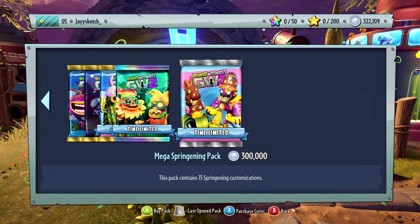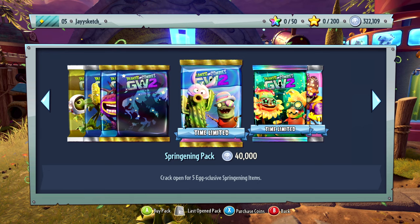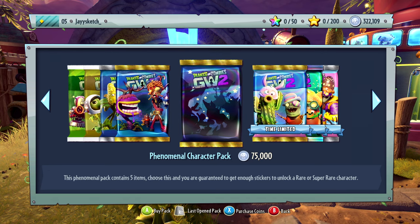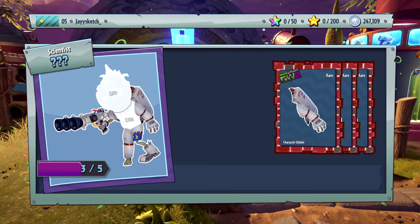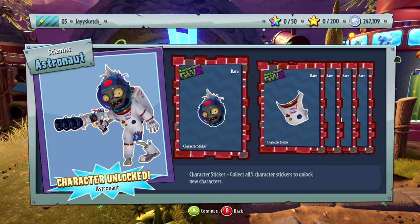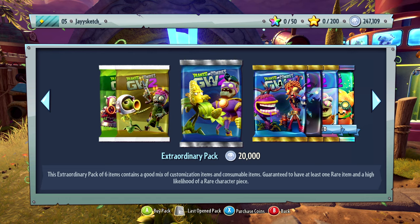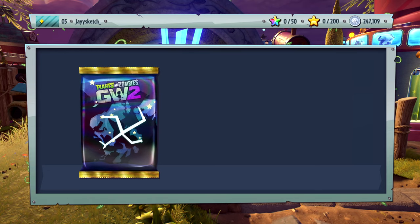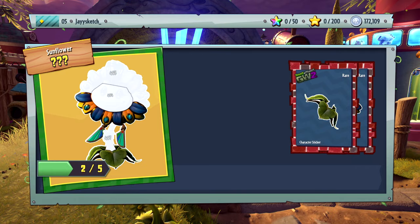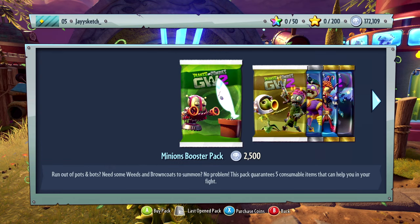I don't even remember which one. Can I get the other ones from - I don't need costumes, I need characters! It's a zombie astronaut. I want a character - let's do it again. Oh yes I got a plant! What the fuck is this - Sanfora? Does this one have an ability? Well that's it.